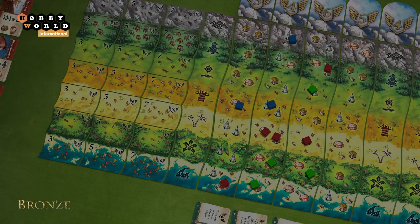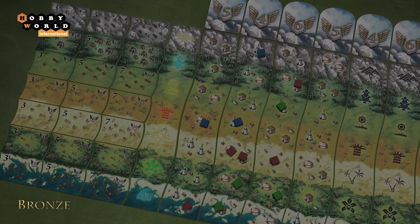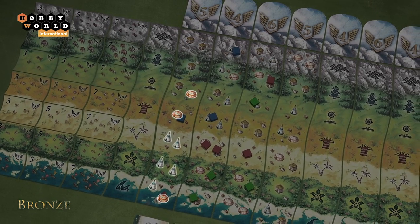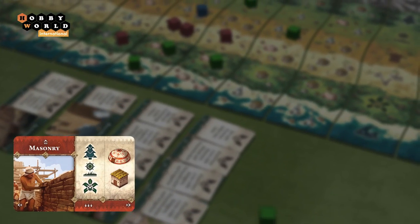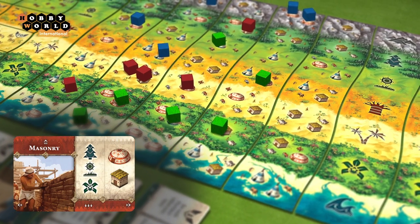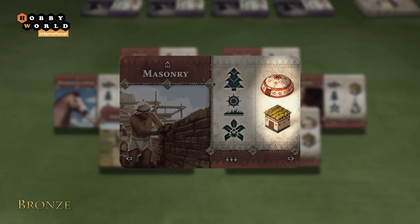The board is made up of vertical tiles. The starting tile divides it into horizontal terrains, each of which is given its own symbol. On land tiles there are spots for settlements of three types: for farmers, herders, and hunters. Players use technology cards to set up settlements and occupy space on the board. Each technology allows you to build settlements of certain types on certain terrains. There are seven technology types in the game.